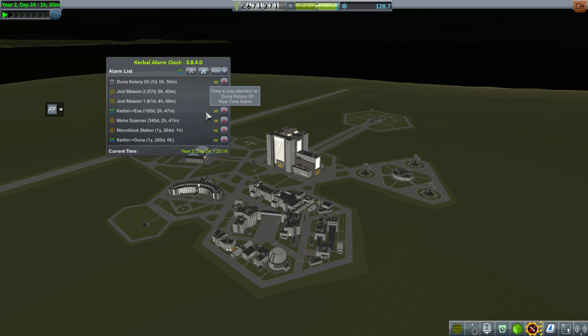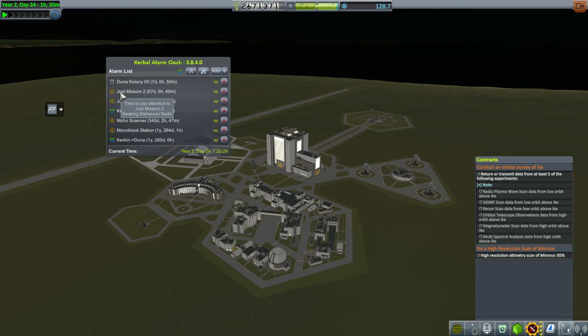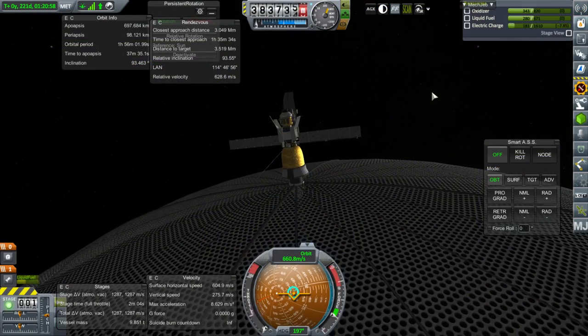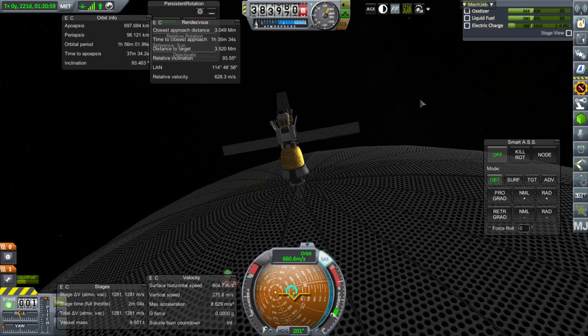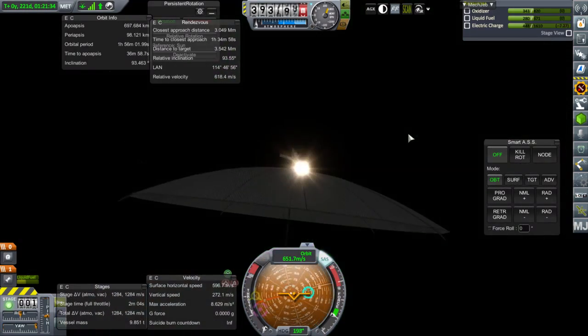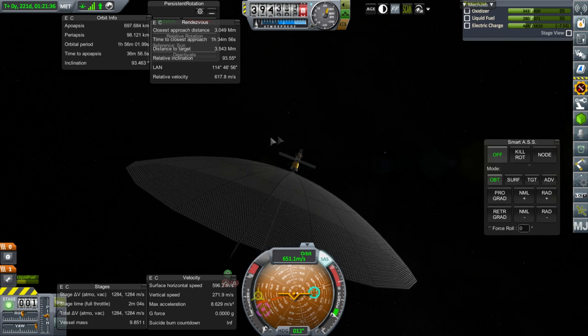Duna Colony 0-0, eventually, we're hoping, will recharge and be able to do the orbital survey of Ike. Maybe handling these two dual mission maneuver nodes would be good. It looks like our probe is ready to go — it's got some electric charge. Let it charge up fully, and I really need persistent rotation to work properly now.